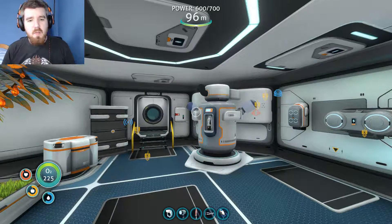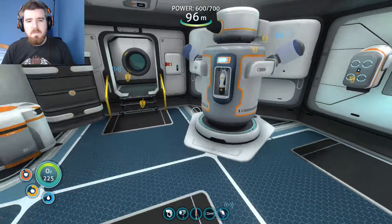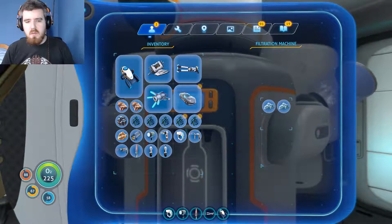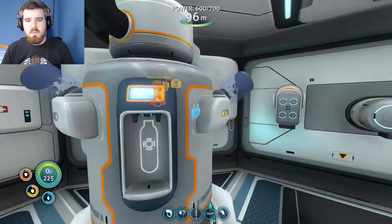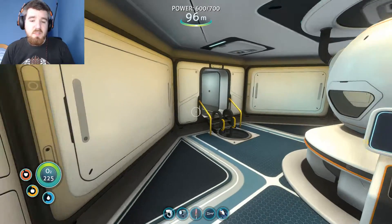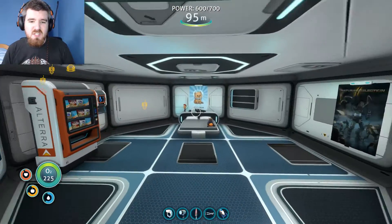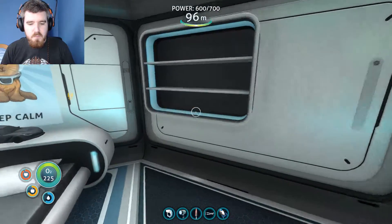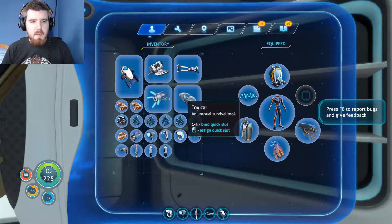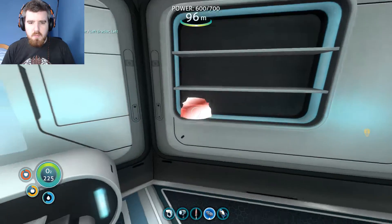Hi guys, my name's SubTutor, I'm the Man on the Silver Mountain, and welcome back to Subnautica. We were looking for rubies last time, and apparently the reason the rubies have the same icon is because, rather unsurprisingly, rubies are aluminium oxide, and so they just decided to change the name. Which is fine, which is all well and good, but that does mean that we're still looking for them.